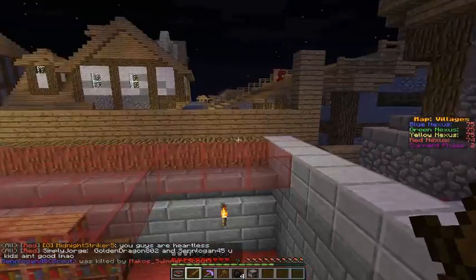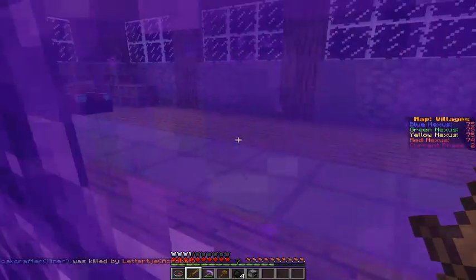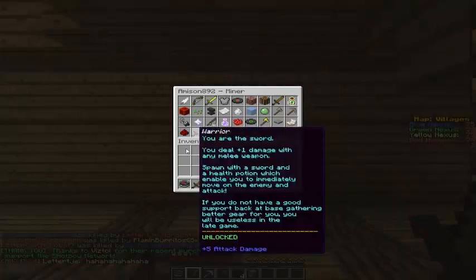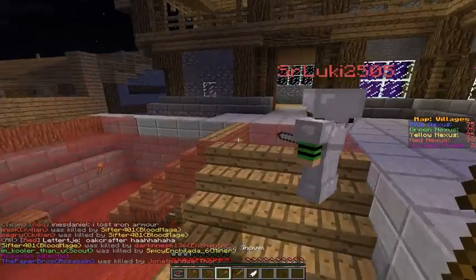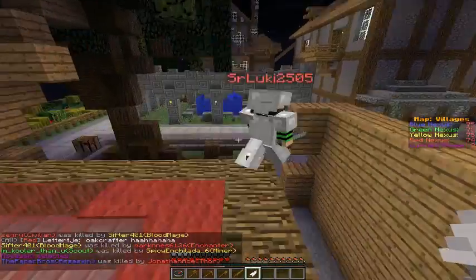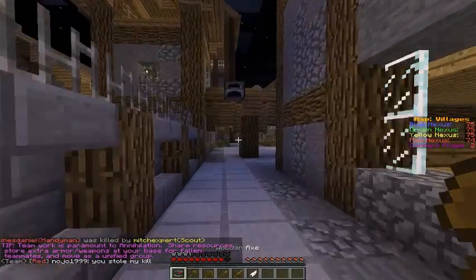This is a new map, so I don't really know where anything is. I'm looking around a bit. Today I'm going to be reviewing the Assassin. In this class, you spawn with a feather titled Leap, a wooden sword, a shovel, a wooden pickaxe, a wooden axe, and your compass.